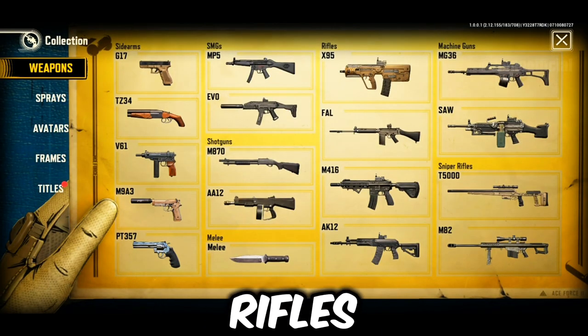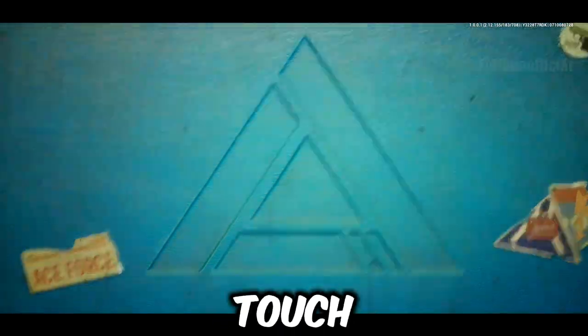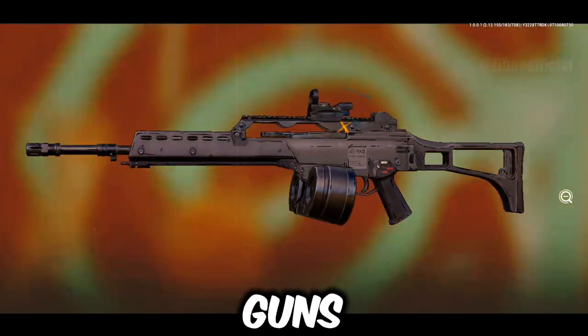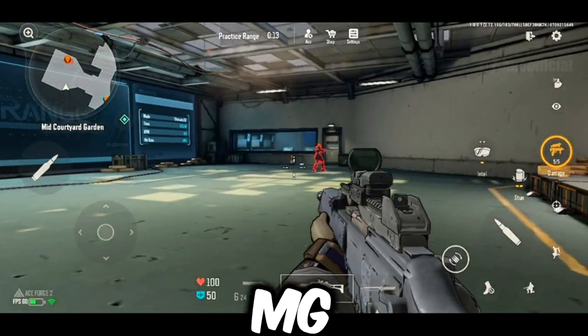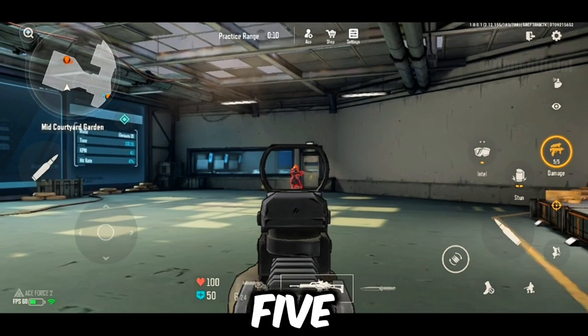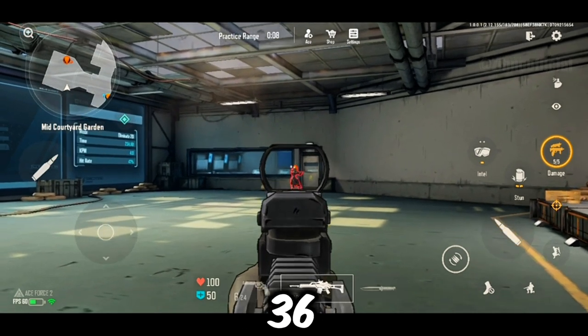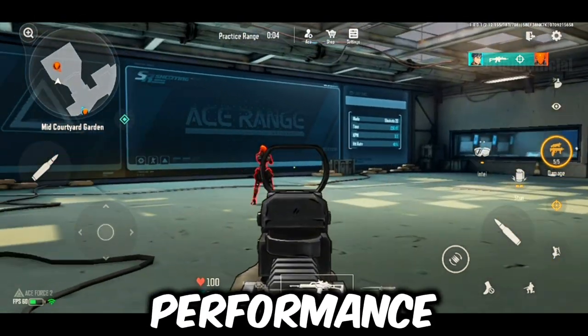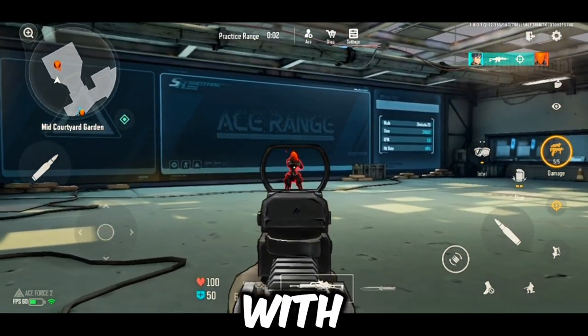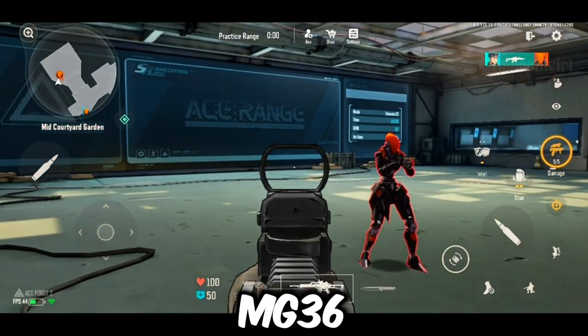We've covered sidearms, SMGs, shotguns, and assault rifles. Now let's dive into machine guns and sniper rifles, plus we'll briefly touch on shields at the end. We have two machine guns: the MG36 and the SAW. First up, the MG36. It takes three shots to the head and five shots to the body. While the MG36 is a solid machine gun, performance may vary based on your setup, but for those with better aim, it can be quite effective.